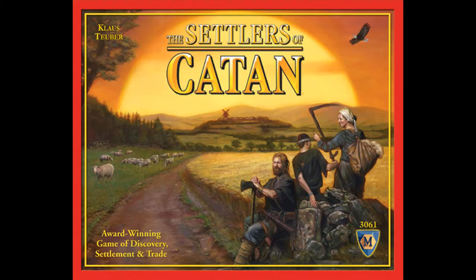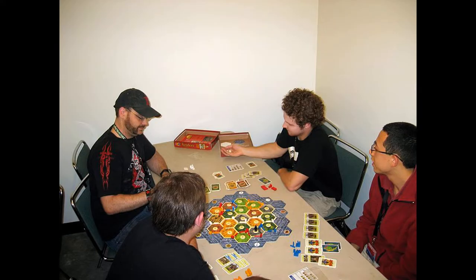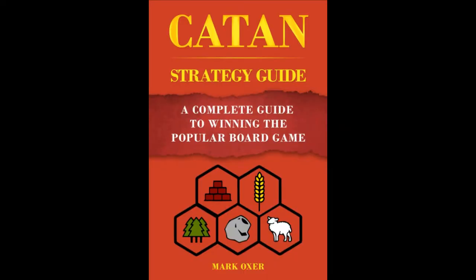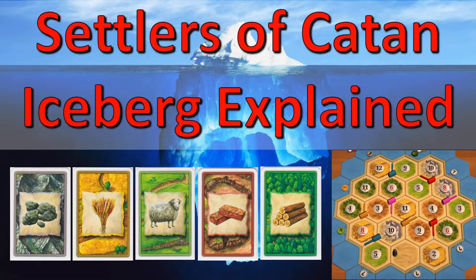Settlers of Catan, a popular board game enjoyed by players of all ages. A game that many consider to be casual, family-friendly fun, perfect for a board game night. But what if I told you that Catan has a highly optimized and ruthless strategy set, and that there is a strong community of players who not only prefer to play this way, but are pushing the boundaries of optimized strategy to this day? This is the Settlers of Catan Iceberg Explained.